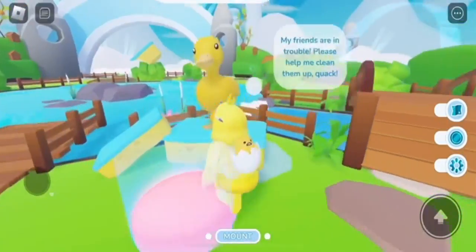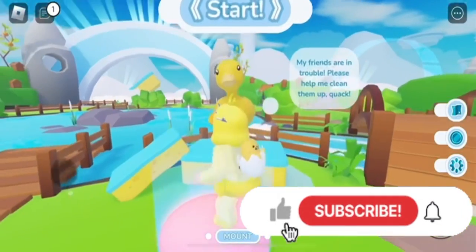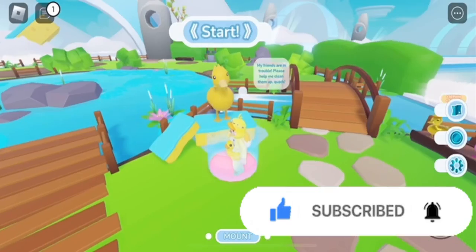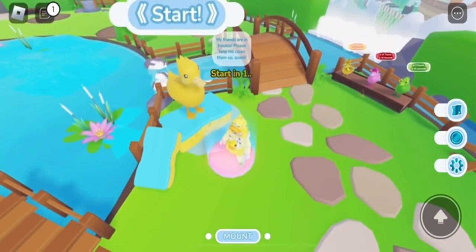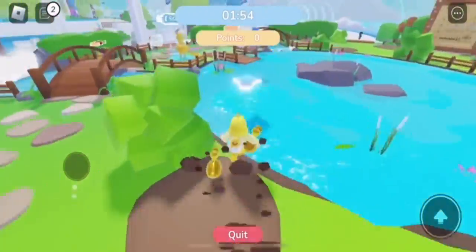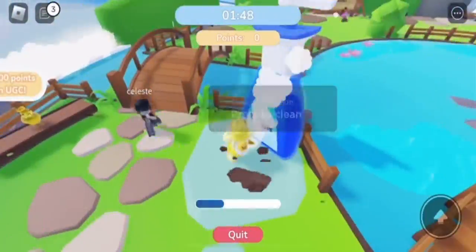So you want to go over to this section and press start. You basically need to get a score of 600. Just go for golden ones on both sides, then go for pink ones to give you time, and then keep repeating that process. It shouldn't really be that hard.